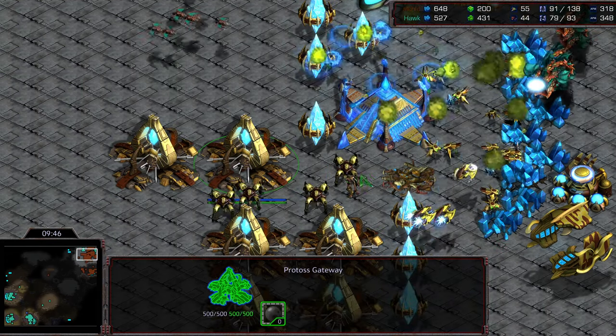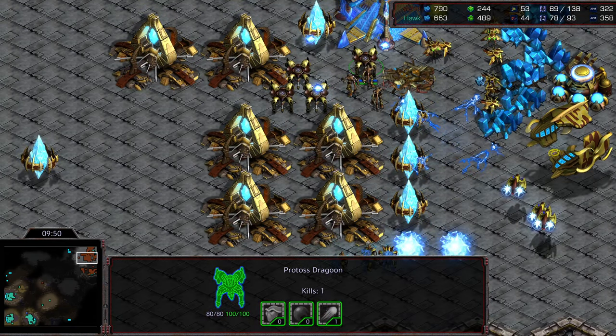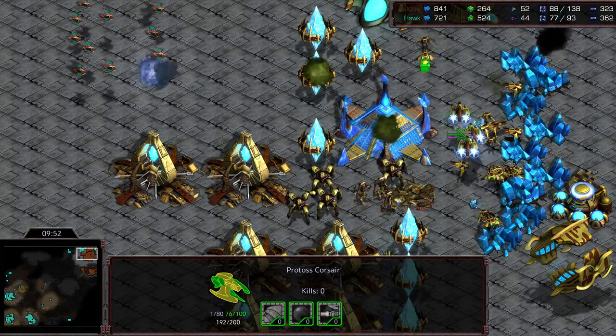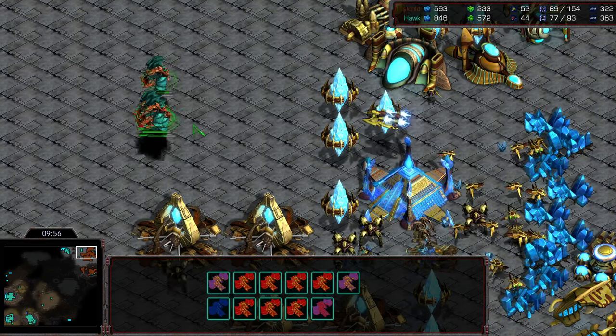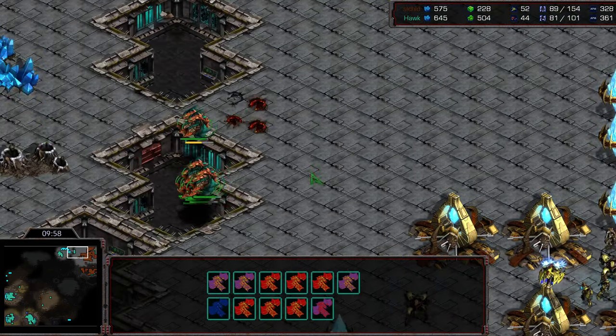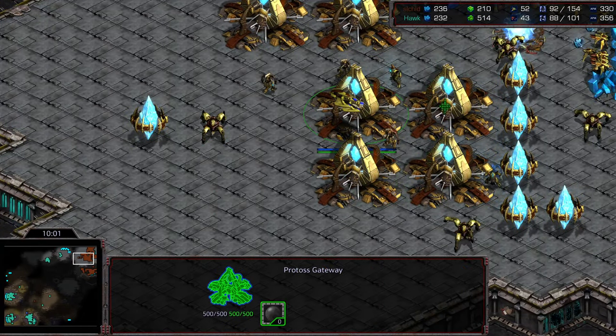Psi Storm just finishing. A full control group of mutalisks dives in to engage, so maybe some Psi Storm is going to be necessary to defend. A lot of probes are going to get wiped out. Dragoons trying to make their way across — keep in mind these dragoons have range and plus-one weapons. Psi Storm trying to protect while also catching some of the scourge. The mutalisks pull out after getting a lot of probe kills.